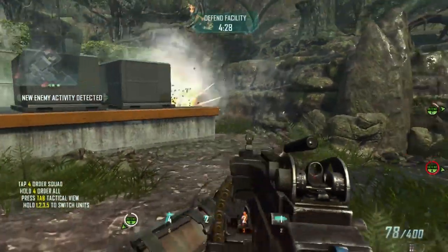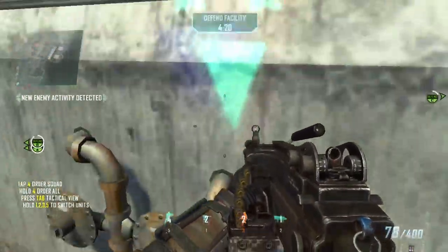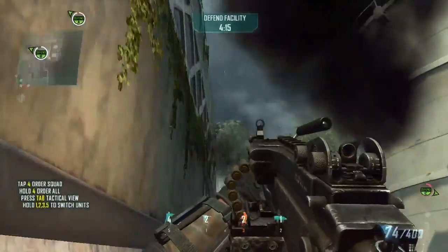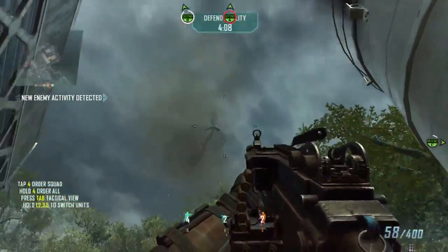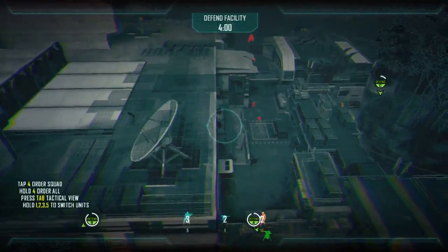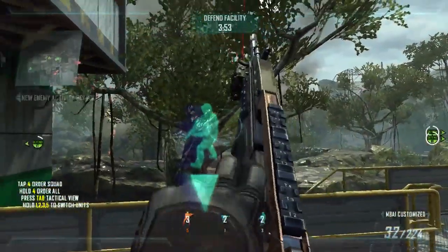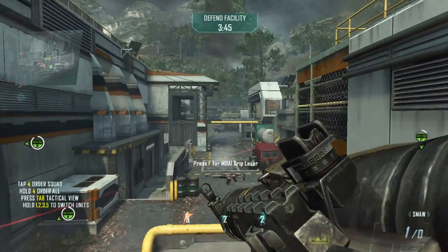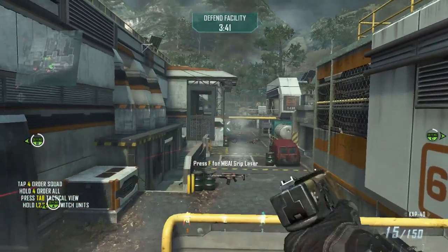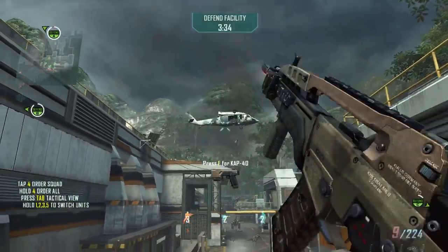Enemy forces are attacking sat antenna. Hostile quad is down. Cooling tower is compromised. Coordinate defense. Our claw unit is down. I say again, our claw unit is down. We need to repel enemy assault on power transformer. Enemy forces are attacking sat antenna. Eagle down! That's a kill. Moving to mark waypoint. Enemy quad down! That's a hit. Red eliminated.